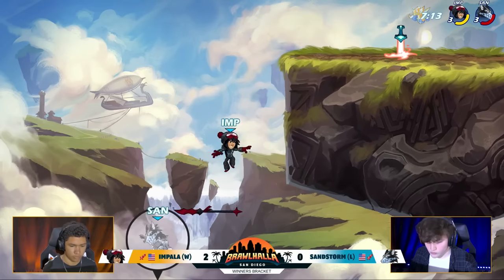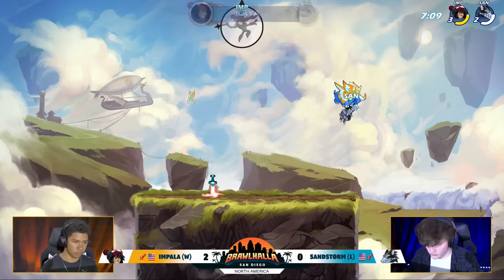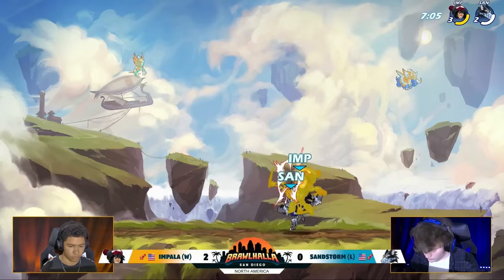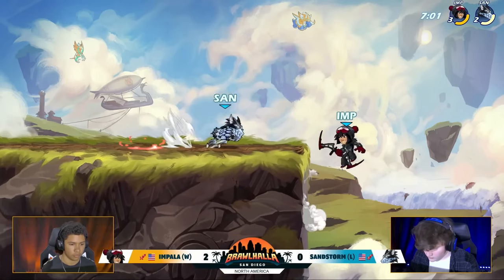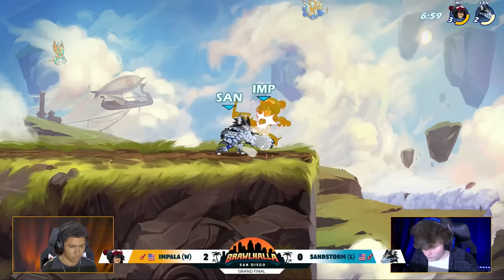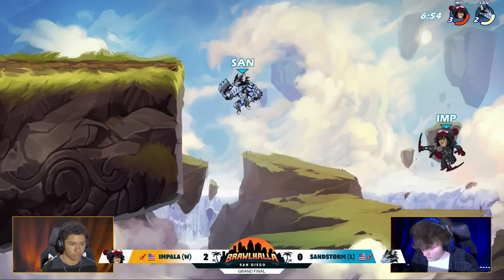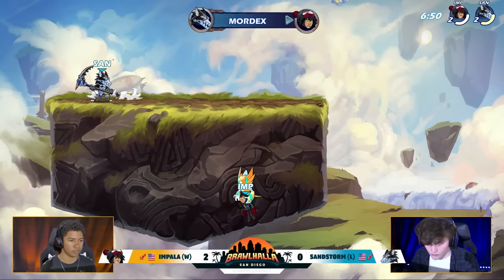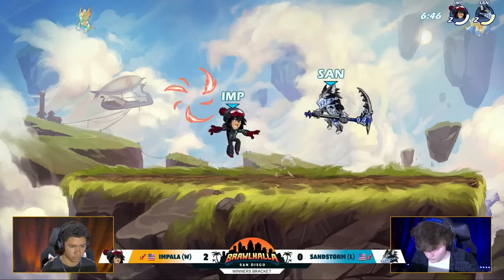There's the down signature that he slide charged over the edge. He's already got a two-game lead and that stock advantage quite handedly. Impala's just running away with it, looking like a repeat of that winner's final. Here's that neutral light — you can see each hit. Sandstorm's getting big hits and he gets the stock. Is Impala going to be able to get back? No, not even close. And we are back to even, just a little bit of damage on Sandstorm's second stock.